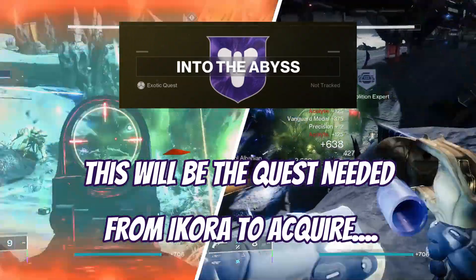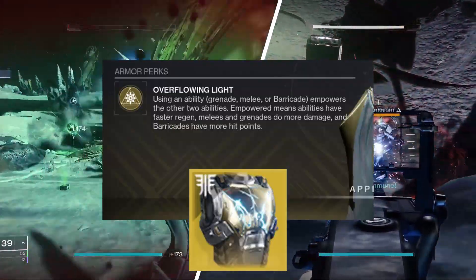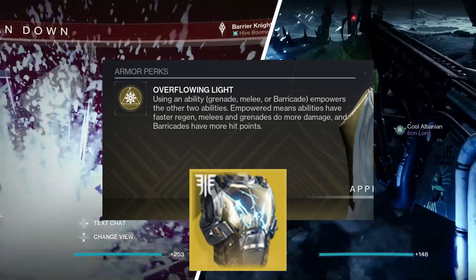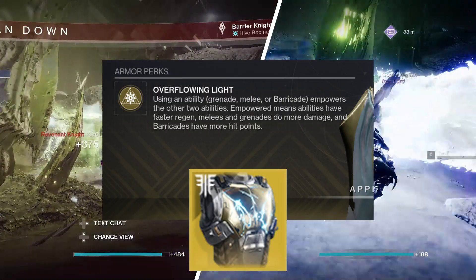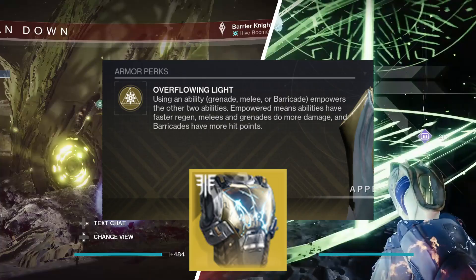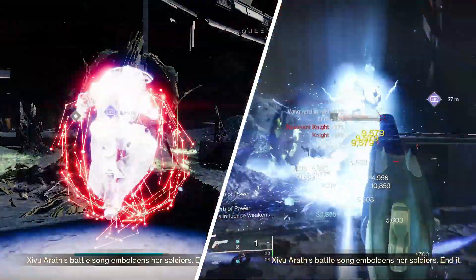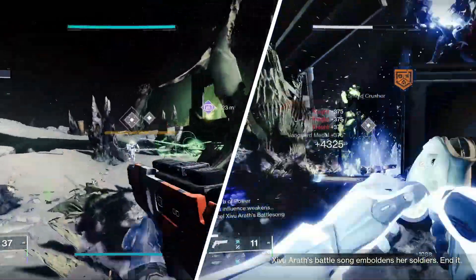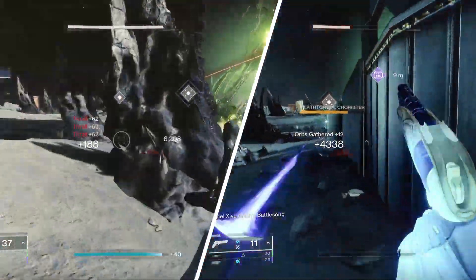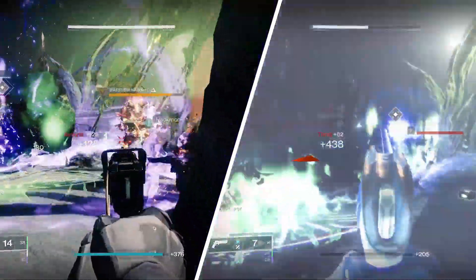This is the Titan chest piece with the armor perk Overflow in the Light. Using an ability — grenade, melee, or barricade — empowers the other two abilities. Empowering means abilities have faster regen, melees and grenades do more damage, and barricades have more hits. So this is a dedicated exotic for ability spam in PvE, specifically using it to really recharge your Strength and Discipline.